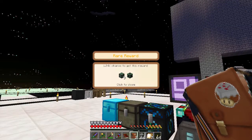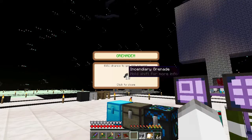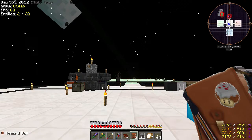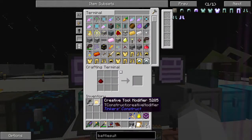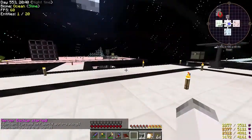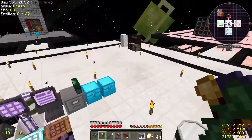We have six epics: nothing, nothing, two-two, chance pendant, teleporter — that's kind of cool — mechanism stuff, spotloaders and chunk loaders, and one last — more grenades. Nothing good. But we have two legendaries. Creative tool modifiers — that's kind of nice. But I want my sword. There is a sword in this pack that is kind of insane, and if we can get it I'll be set for a while.